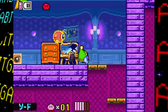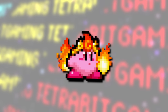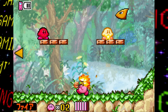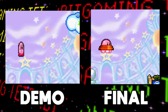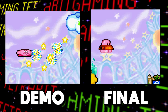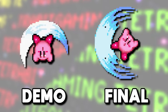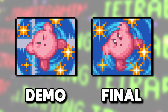Several copy abilities are also never normally obtainable in this build, including the UFO, Master Sword, Missile, Mini, Burn, Throw, Sleep, Cook, Crash, Tornado, and Magic. A few of them can still be forced into the game by editing its memory, though they aren't exactly complete. For the UFO ability, the proper UFO Kirby sprite isn't used and the beam attack stops halfway through as though it hit a barrier. For the Smash ability, Kirby's arm is actually animated for the Vulcan Jab move instead of disappearing as in the final version, and the Twinkle Star Spin move appears to have a much smaller area of effect as well as a different motion graphic.